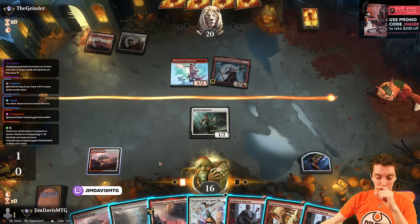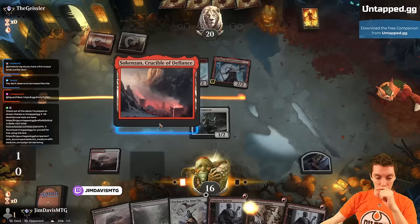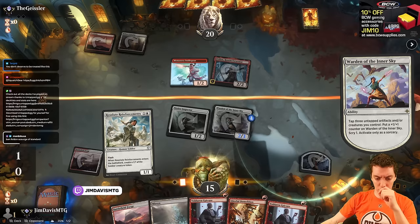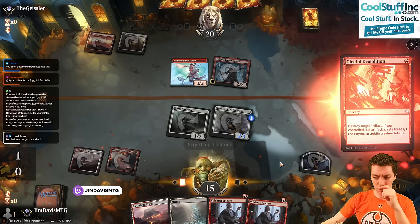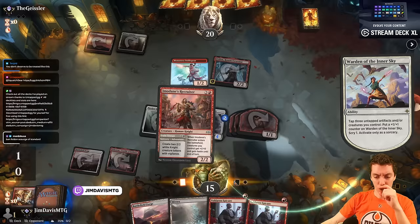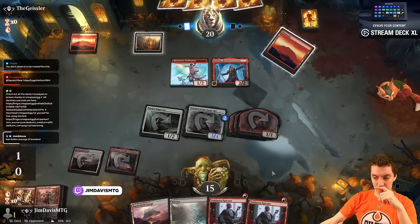Unfortunately our lands are pretty painful here, but let's focus on the lands. Go Land, Warden — we're not going to play Miracle, we're going to need mana for next turn. Going pretty aggro here — pump that, do this, pump this. Don't have Witchstalker's Frenzy, please.